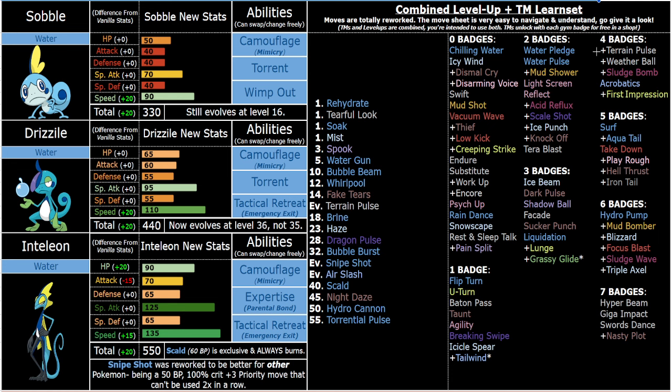You've also got some really strong Dark moves for flavor, which I threw on there despite them not being Dark type. Obviously you've got Dark Pulse, which they get in vanilla, but then later on at level 45 — which is pretty early for a 120 power move — Night Daze is essentially special Wicked Blow. Both Night Daze and Torrential Pulse, which are Wicked Blow variants, can't be used twice in a row, so on something this fast it's not nearly as big a drawback.